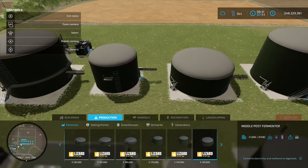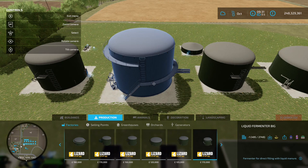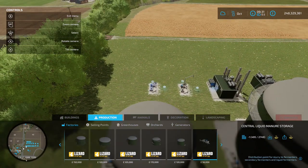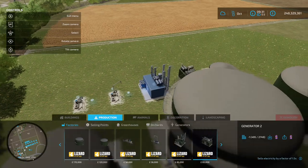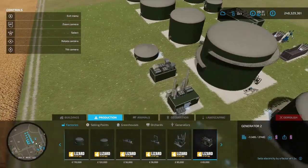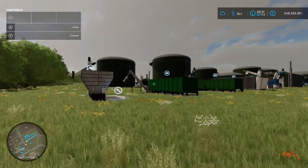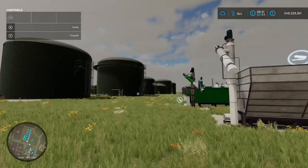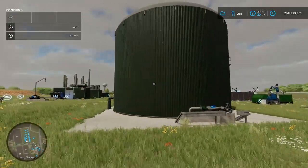There's also a liquid fermenter big where you put your slurry in and get everything out, a liquid fermenter small, central liquid manure storage, central digestate storage, generator one, generator two, and a methane tank. Obviously put in whatever you want - if you've got certain things on the go you're not going to need it all. This really does add into the make-it-your-own style.